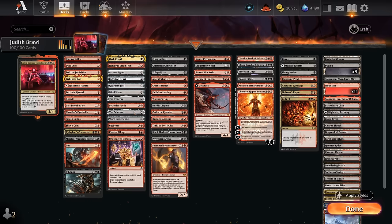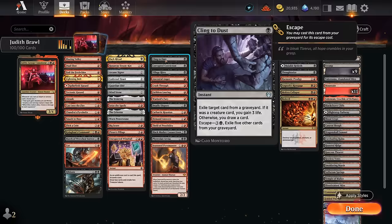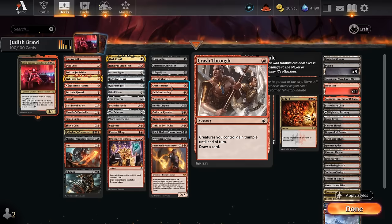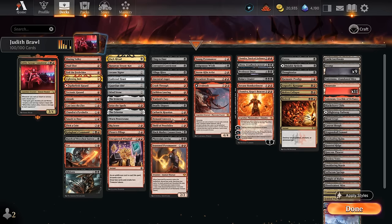At 4 mana, Big Score, Pirate's Pillage, and Windfall all essentially discard, draw two, and make two treasure tokens. For cantrips: Cling to Dust can act as graveyard hate or gain life, Corrupted Conviction and Village Rites require sacrificing a creature to draw two — easily done with a Judith token. Ancestral Anger, Crash Through, and Warlord's Fury all draw a card for 1 mana. Faithless Looting draws two and discards two. Deadly Dispute sacrifices an artifact or creature to draw two and make a treasure. Cathartic Reunion, Demand Answers, and Thrill of Possibility also discard to draw.